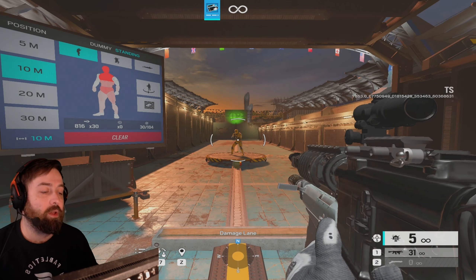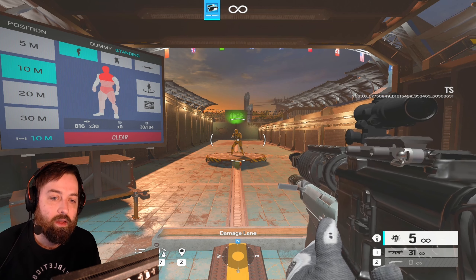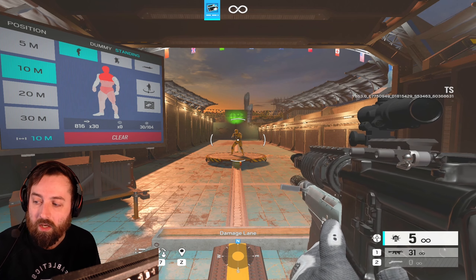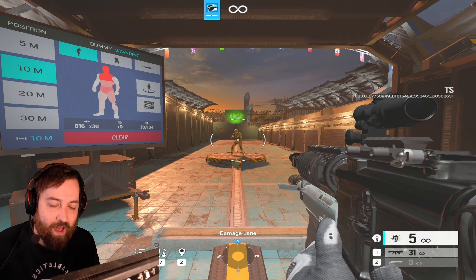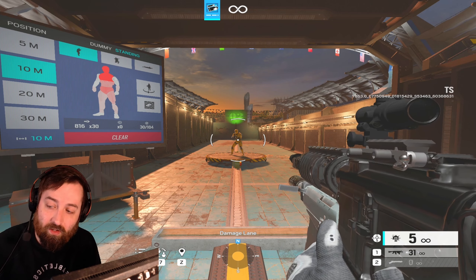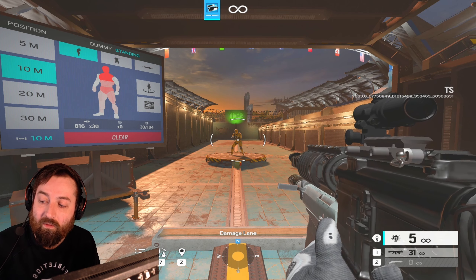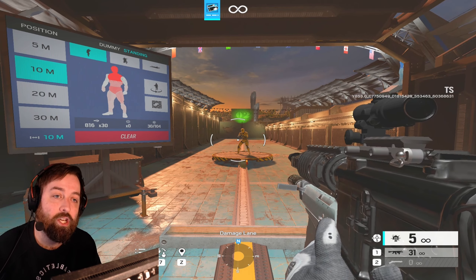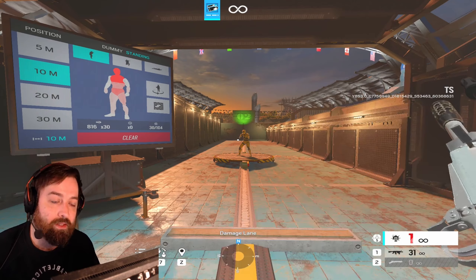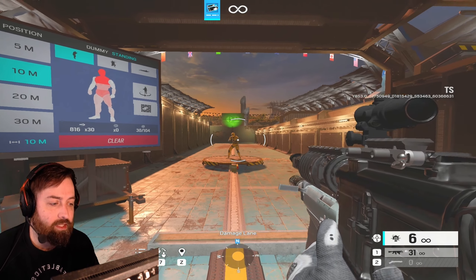Today we're going over all the shotguns on the test server and talking about the changes. I have a spreadsheet pulled up: at zero to five meters you get 100% of base damage, six to ten meters each pellet does 75%, and 13 meters and above it does 45% of base damage. A headshot with a shotgun pellet does 1.5 times the damage.